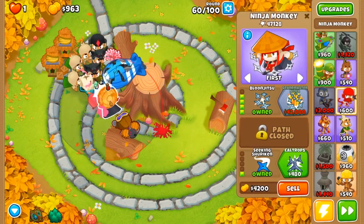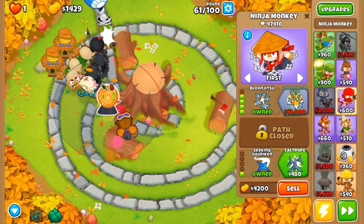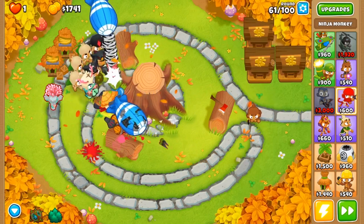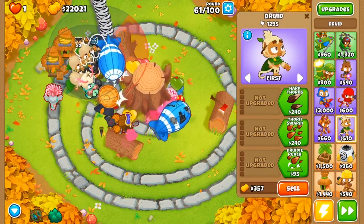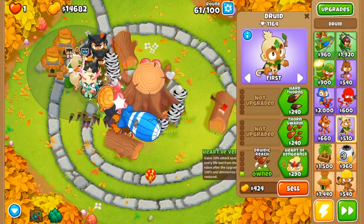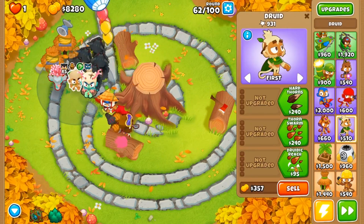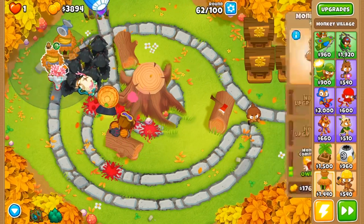We need to make sure our ninja is always buffed by this alchemist, because if it's not buffed that could cost us the game — we do not have any camo detection on the druids up at the very top. There we go, we have our 20,000 so we're going to collect all and then we're going to turn all of our druids into poplist with heart of oak. But before we finish it off, we're going to grab radar scanner so all of these druids can see camo balloons as well.